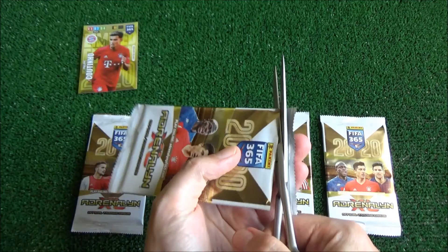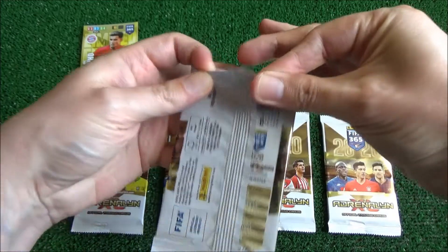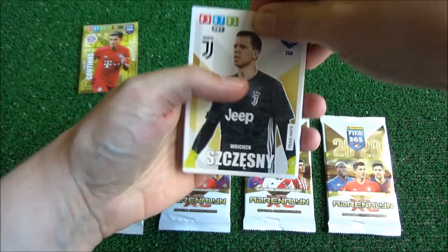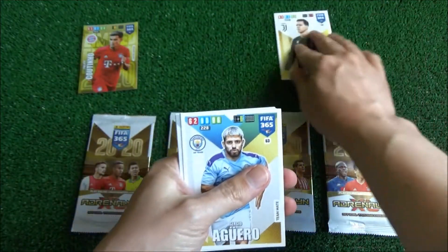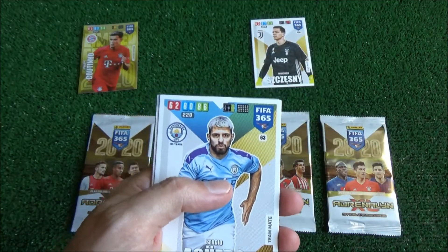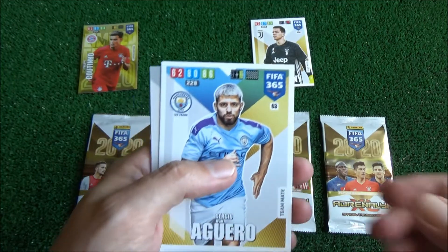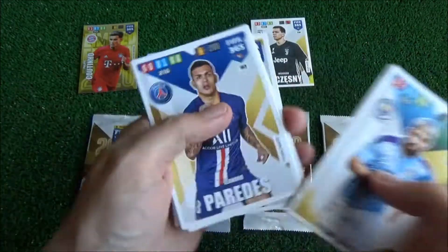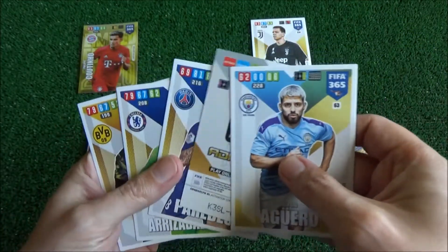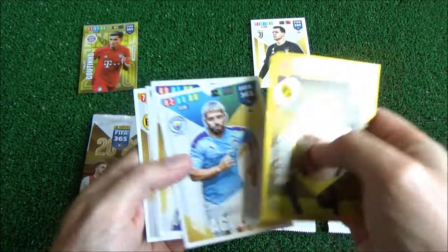So this is the first packet. The first card we get is going to be the team that Bayern Munich will be playing, and it's Juventus — so Bayern Munich versus Juventus. Teammate cards are worth one, shinies worth two, and if we get a Sterling, Aguero, or Coutinho that's worth three. We've got Sergio Aguero, Paredes, Kepa, Berkey, and a new impact signing card.